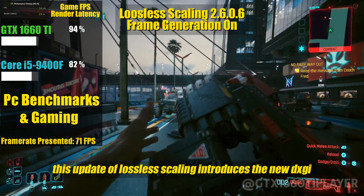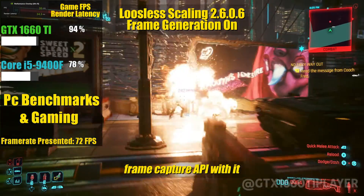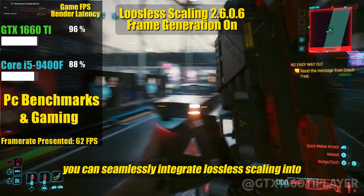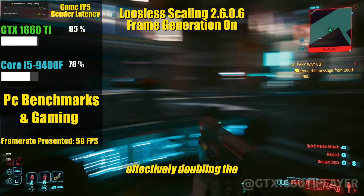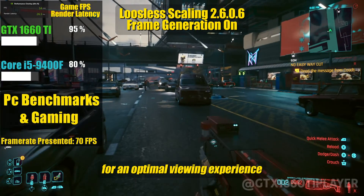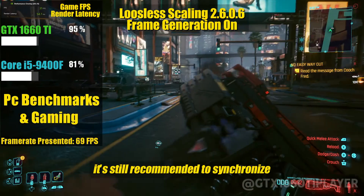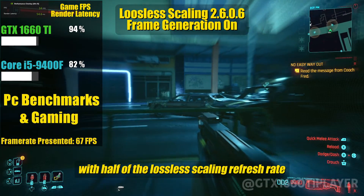This update of Lossless Scaling introduces the new DXGI Frame Capture API. With it, you can seamlessly integrate Lossless Scaling into your game's frame rate, effectively doubling the number of frames during frame generation. For an optimal viewing experience, it's still recommended to synchronize the game's frame rate with half of the Lossless Scaling refresh rate.